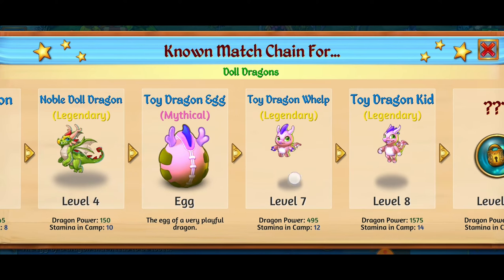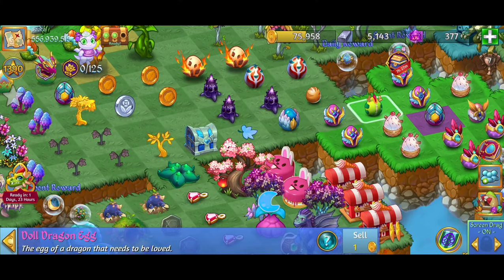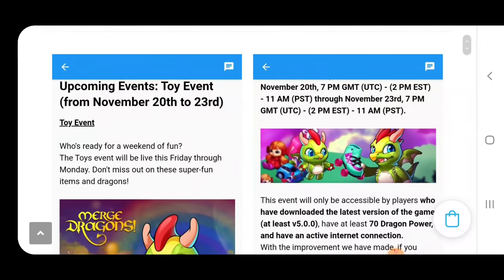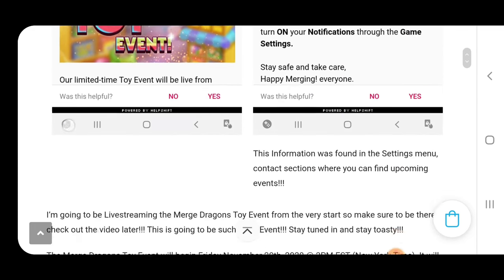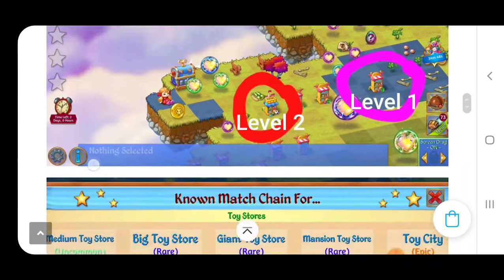So if you ever want to get some doll and toy dragons, definitely this weekend is an event you do not want to miss. Let's go check out the website to see a couple more tips and strategies. This is my website, Toastaboutique.com. This is the previous guide for the toy event that we had in November 2020. We're going to have useful information here, and if you want the new up-to-date cloud key guide, there's going to be an updated link in the video description below. I'm going to be doing a cloud key guide and sharing all those 15 cloud keys that we're going to need to unlock for this Toys Galore event weekend.